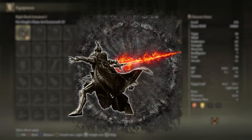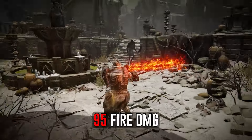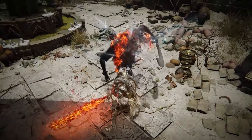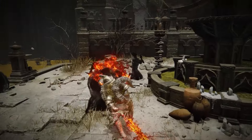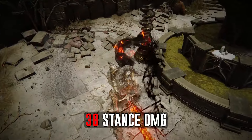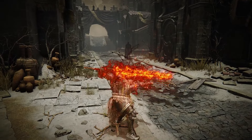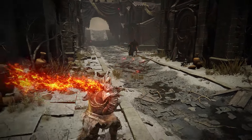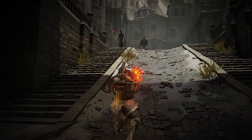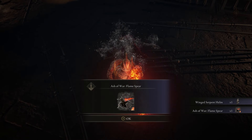For the Ash of War, we are going with Flame Spear. It adds 95 fire damage for 40 seconds. The Flame Spear can be charged to increase the distance and damage of the shot — trust me, the shot can travel very far and is very accurate. The fully charged shot deals 38 stance damage. It is perfect for bosses that give you a little space or like to run away, and also great when exploring so you can pick off enemies one by one without needing to deflect everything. It drops from the fire knight at the end of a bridge in the Shadow Realm.